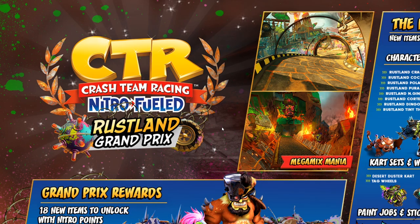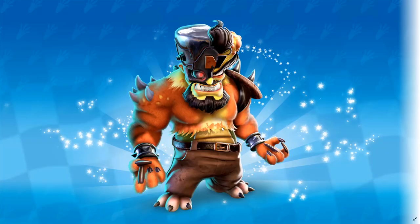We will also be getting a new character: Mega Mix. As you can see, Mega Mix is basically a combination of Cortex, Engine, Tiny Tiger, and Dingo Dial. Mega Mix can be unlocked at the end of the bronze tier, and like the previous GPs, he will be getting a legendary skin at the end of the gold tier.